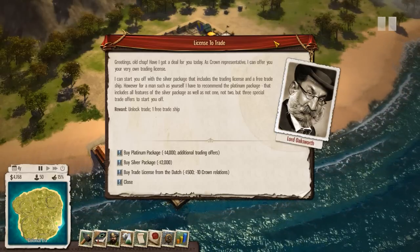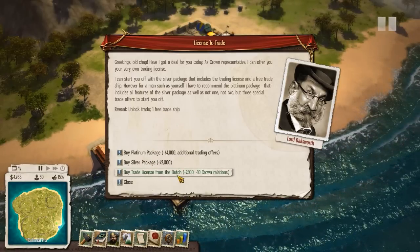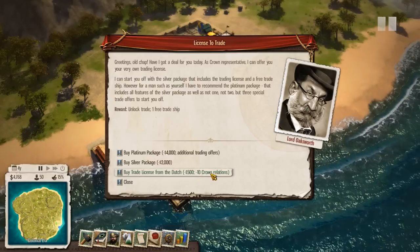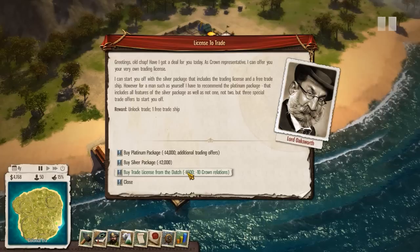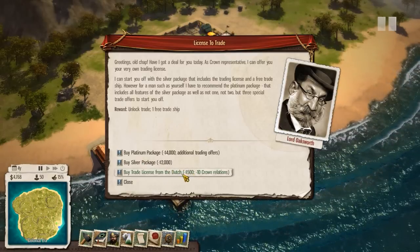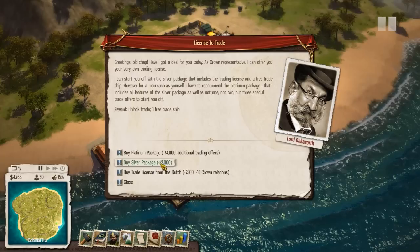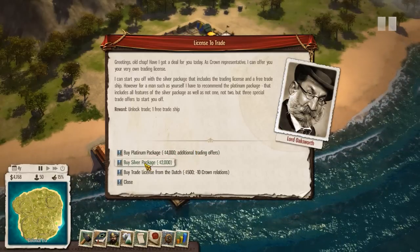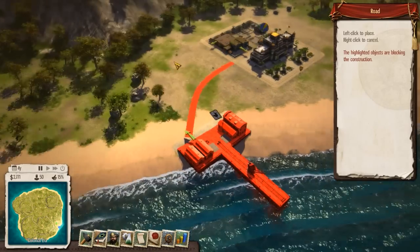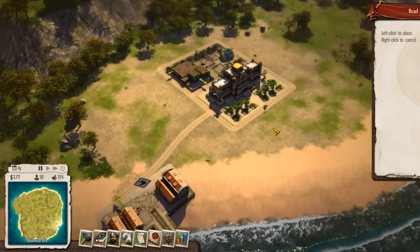We can get trade started — we get one free trade ship when we do this. I could buy a trade license from the Dutch, and that will only cost $500, but I'll get minus 10 crown relations — that's the Spanish king, basically my king. I could buy the silver package, right in the middle, and then we have additional trading offers. I think I'll get the silver package. We need a road here, so let's get a road going. I mean, it's not totally straight, but it doesn't need to be.